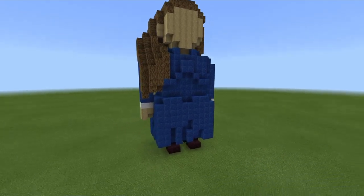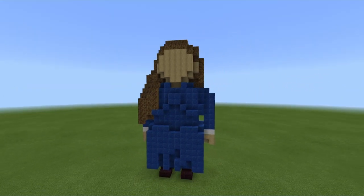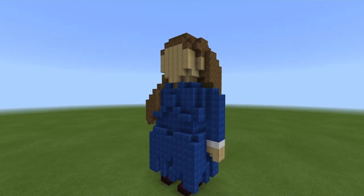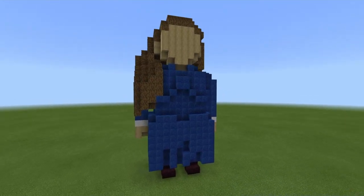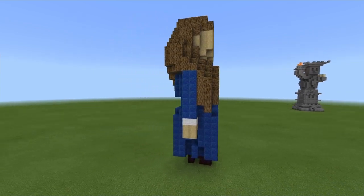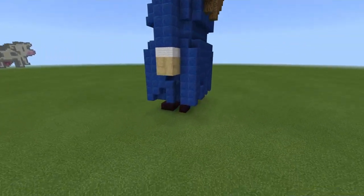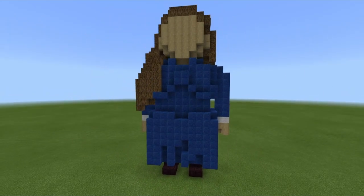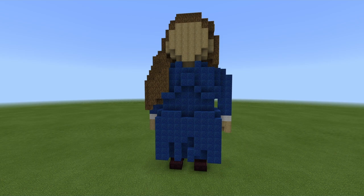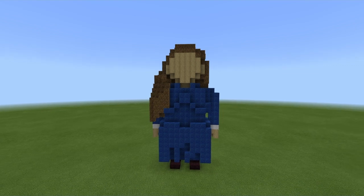We're going to get straight into the build today. We have some very cool details with this build. I know it looks quite square but of course Minecraft has no curves unless you make them yourself, so I tried my best to get this as curvy as possible without it being weird looking. We have her hair coming along the front of her arm there. The entire dress has got a lot of different designs — if you look down the bottom you can see the dress kind of frays a little bit, just to add the detail of the fabric moving in and out like an actual dress. Let's get into the build.